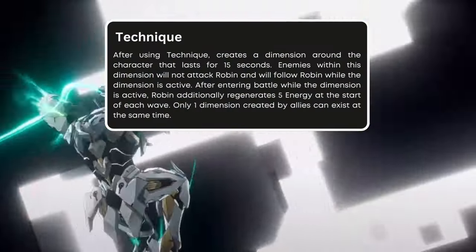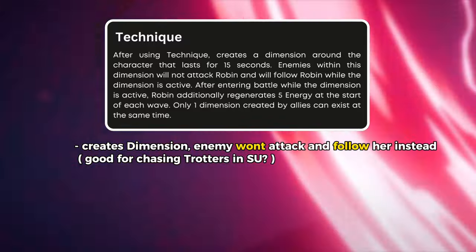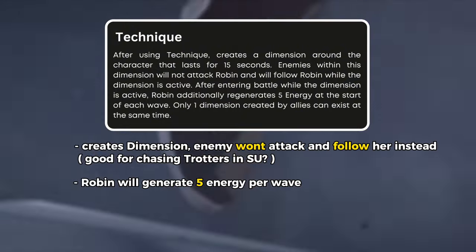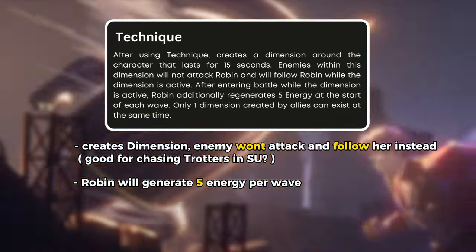After activating her technique, Robin creates a dimension that causes enemies not to attack her but instead follow her movements. Upon entering battle, Robin will generate 5 energy per wave, helping her fill her energy bar overall.